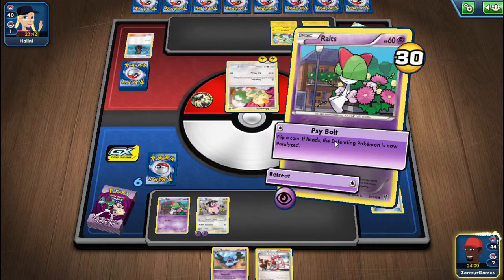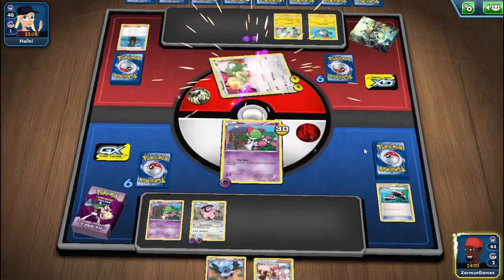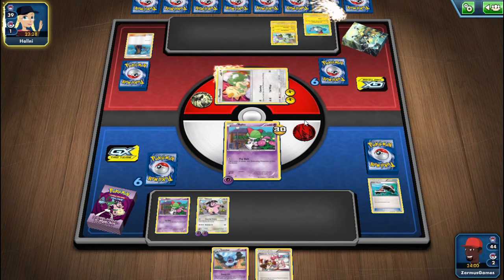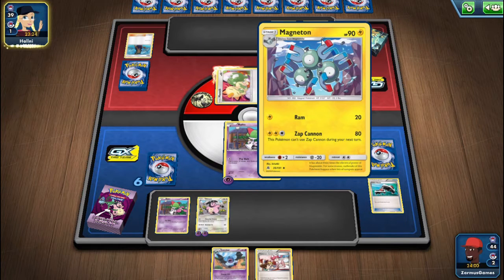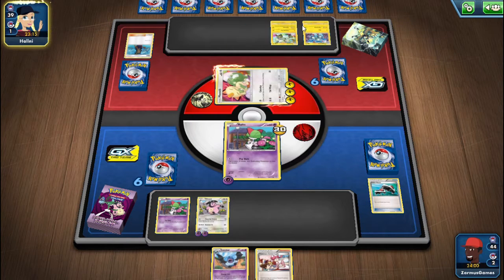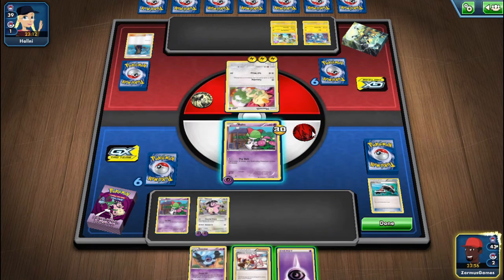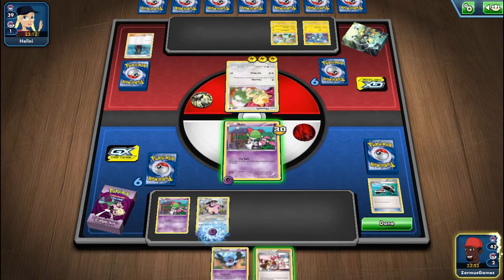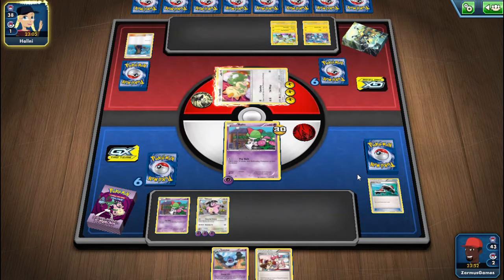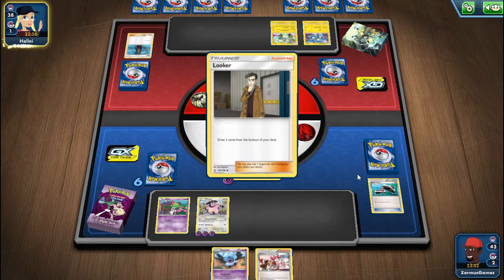I'll attach another energy to Miltank. Her Pokemon is paralyzed - that bought me some time. She evolved Magnemite to Magneton. She put another energy - one of them must have an ability, or she must have a trainer. I'll put another energy on Miltank and use Psybolt again - nice.